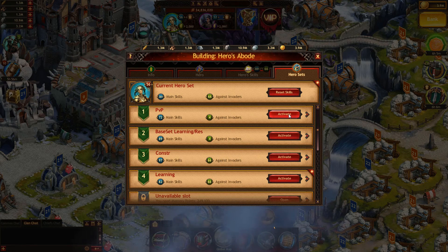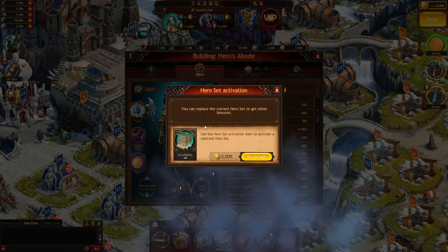So obviously to activate a set, you can just hit activate there. So we'll activate the PVP one.